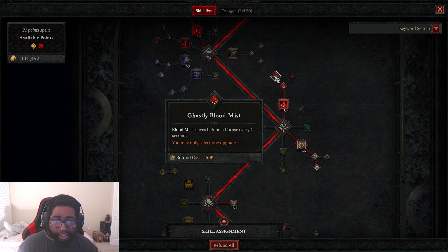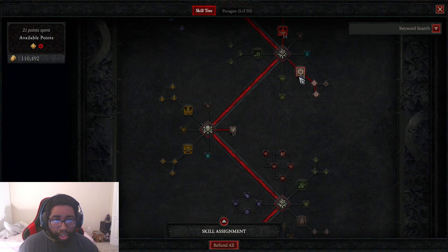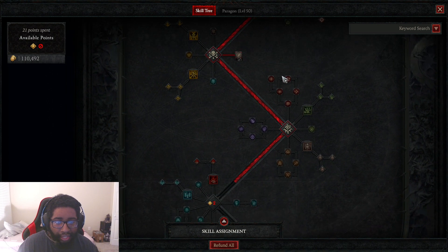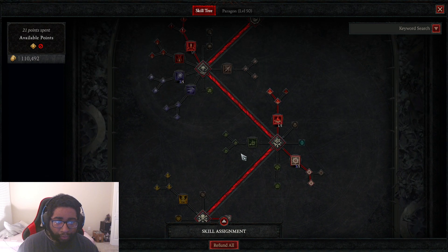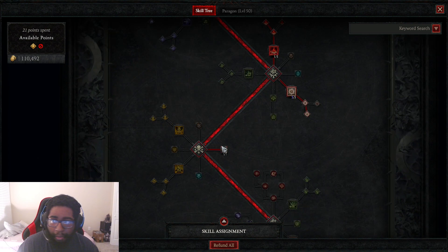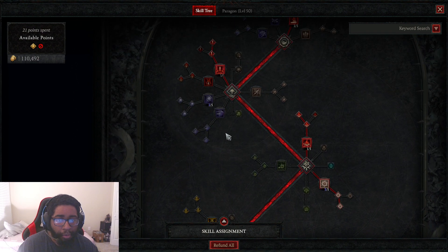We're going to take Blood Mist, which makes us invulnerable. Enhanced Blood Mist: casting a skill to overpower reduces Blood Mist cooldown by two seconds — so any time we get Blood Lance overpower, we reduce Blood Mist by two seconds. Also, Blood Mist leaves behind a corpse every one second, which we want because of our legendary. Then we're going to take Bone Prison — it's really good, it traps enemies, we gain Essence back really fast, and it also makes enemies vulnerable. After that, we take three points in Death Reach for increased damage to distant enemies, because you're going to be far away most of the time. That's all the points we have — 21 points spent, nothing else to spend. This is as good as we're going to get with our skills.